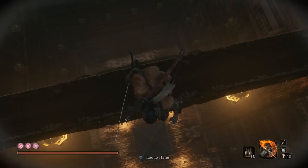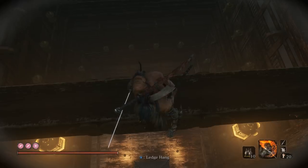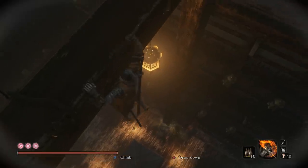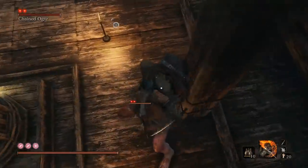The first up on our list is everyone's favorite: Angry Ragey Stompy Boy. We got another one, and this time he's pinned up in this nice little room, which actually works out to our advantage because it's gonna be nice and easy to get a death blow on. Hang from the ledge and go right on over to when you're above him.